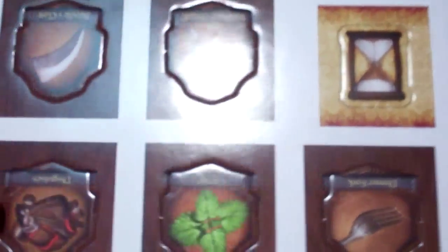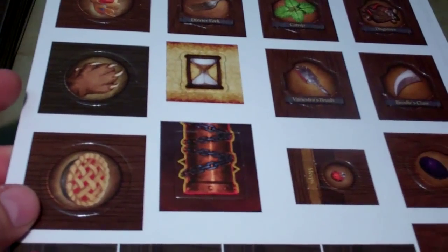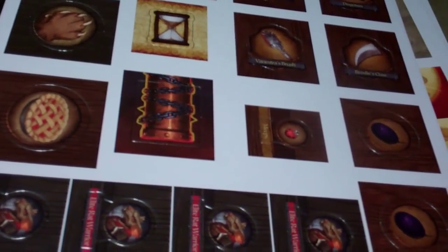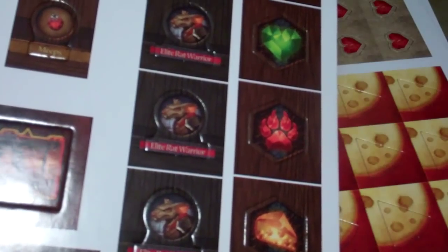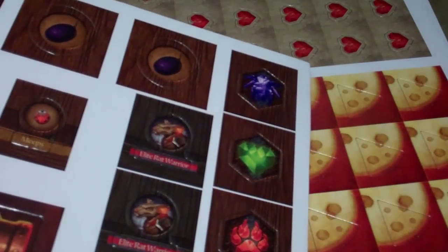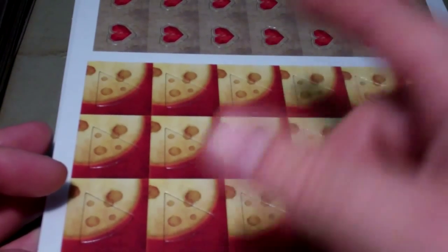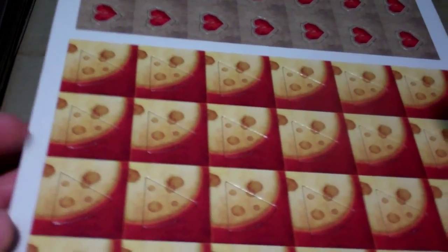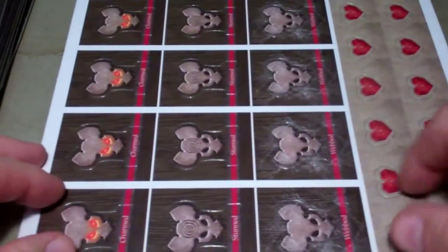We have some tokens. These look like different items you can get during the game, like a little power glass piece. We have some tokens for rat warriors, and some condition tokens for like poison — I'm not sure what the other things are — and then the same thing double-sided. We have some heart tokens for damage and some cheese tokens, which let you use special abilities or, for the bad guys, determine when they get kind of a surge for extra people. And some more heart tokens.